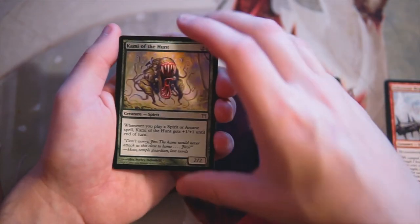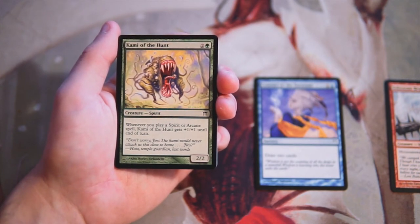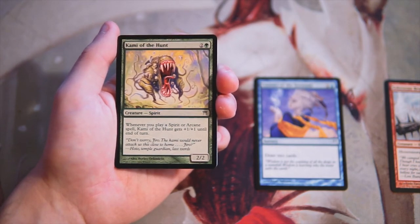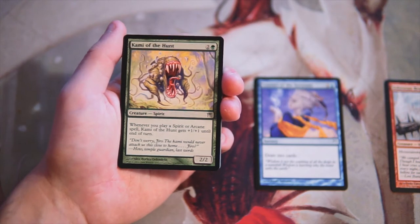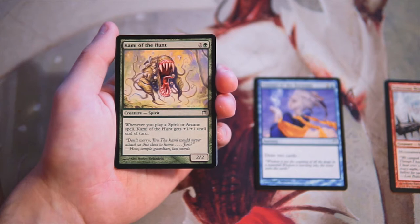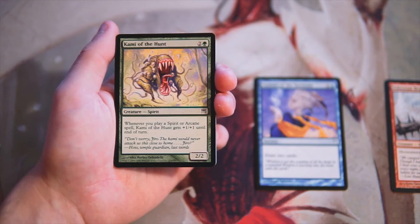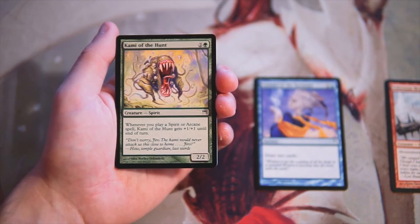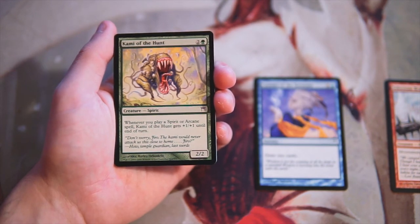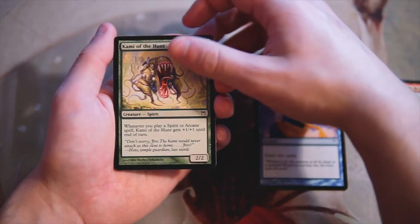Kami of the Hunt is a 2/2 for two and a green. It's a spirit, which is relevant, and whenever you play a spirit or arcane spell, it gets +1/+1 until end of turn. I think it's a fine card, not amazing — it's a 2/2 for three which isn't great. You're going to be pumping it up, but most likely just once, maybe twice at most. I'm not amazed by it, but I'd still take Council of the Saratami over it.